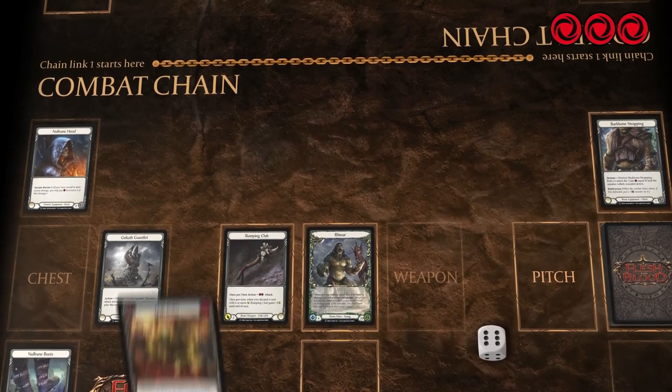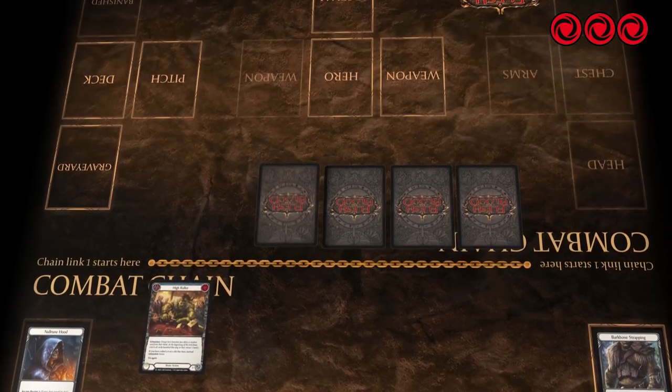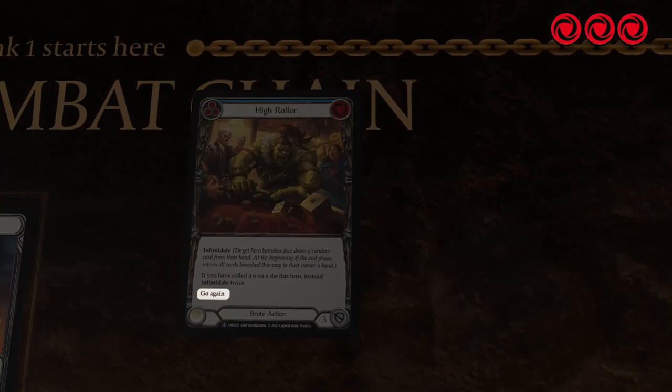First you play High Roller. Because you have rolled a 6 this turn, you intimidate your opponent twice, forcing them to banish 2 random cards. High Roller has go again.